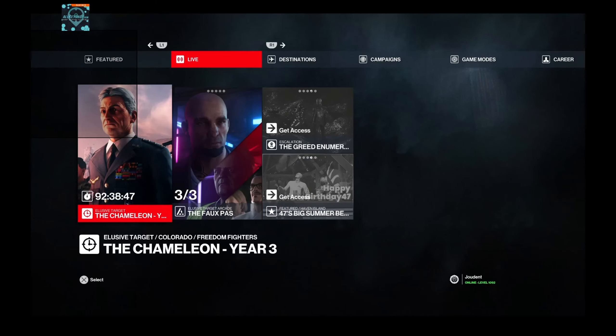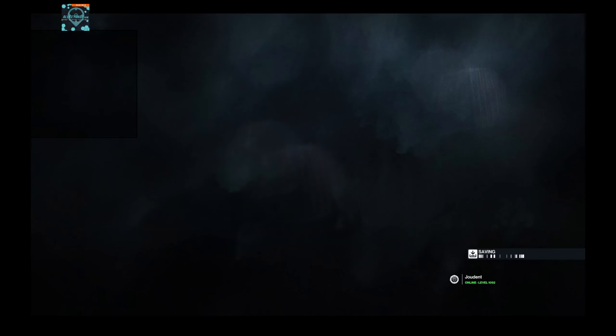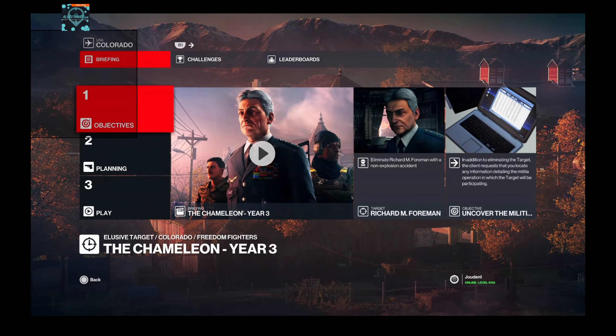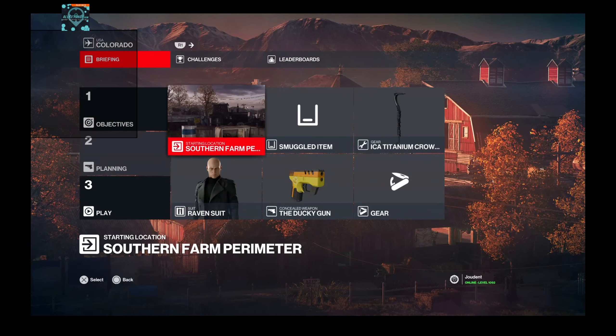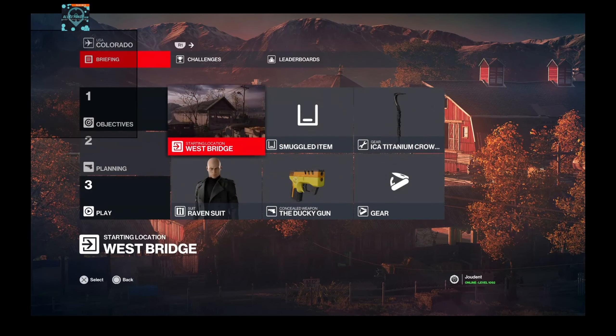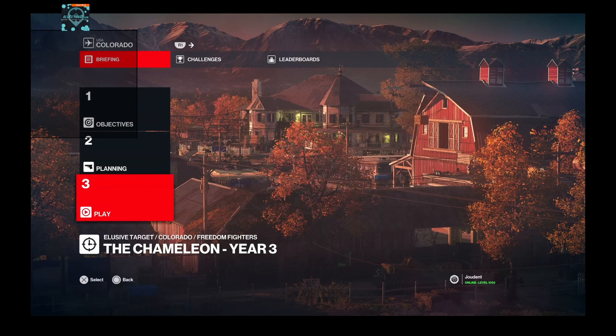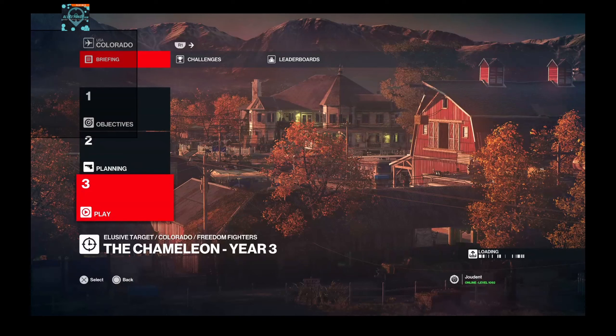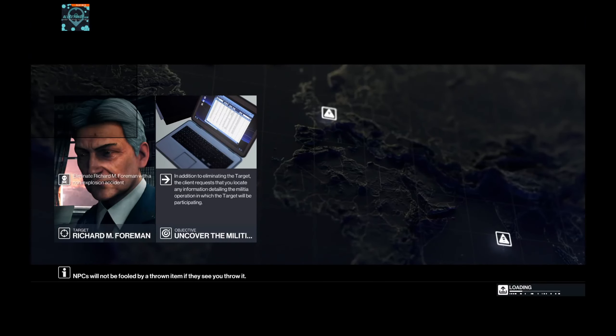This is the Chameleon, an elusive target in Colorado. We're going for Silent Assassin Suit Only. There's no reward for suit only but we want to do it anyway. We're also going to bring common items only — no Sicker which is behind a paywall, none of that fancy stuff. We're just going to bring a crowbar and a gun, though I'm not going to use the gun.